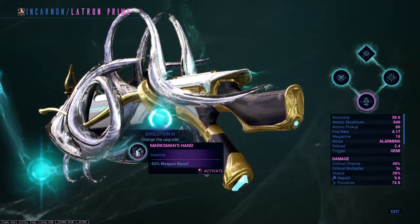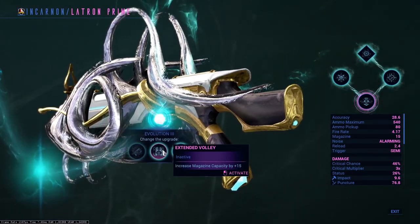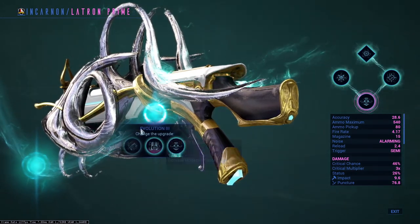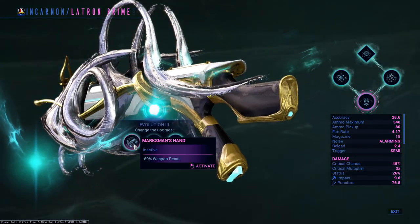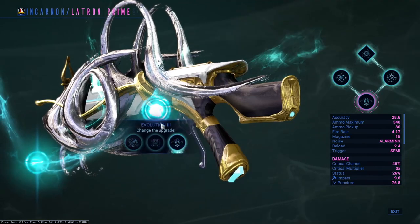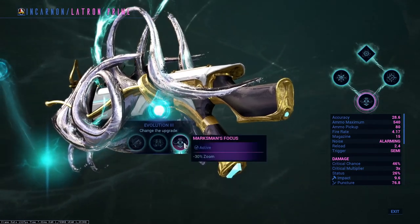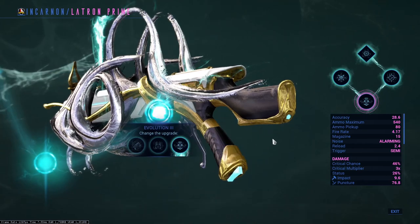Evolution three: more control for your weapon when shot, magazine increase but only to the base version not the evolved version, or less ADS zoom. This thing at its current state isn't really moving when shot during its evolved state, so you don't really need recoil. Unfortunately we would want that magazine to affect the evolved state of the weapon, but it doesn't. So for me, I'm going to go with the less zoom, but on this option you can take what you want.